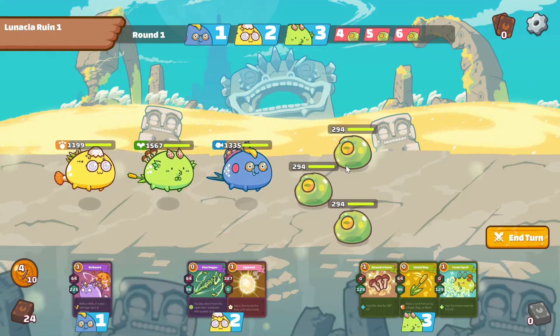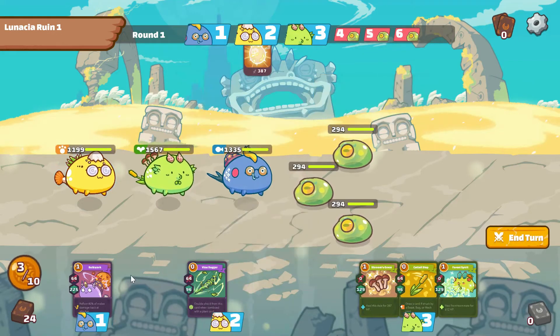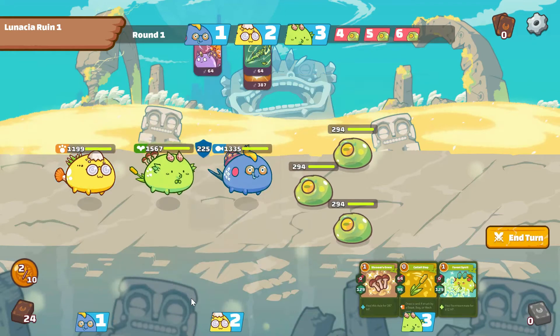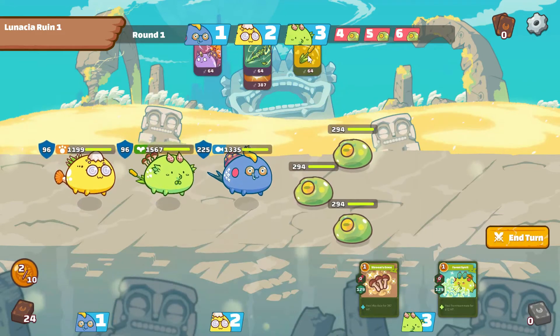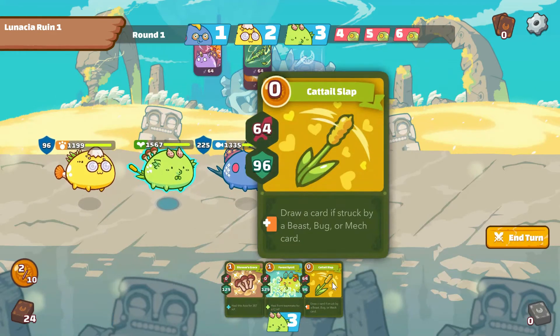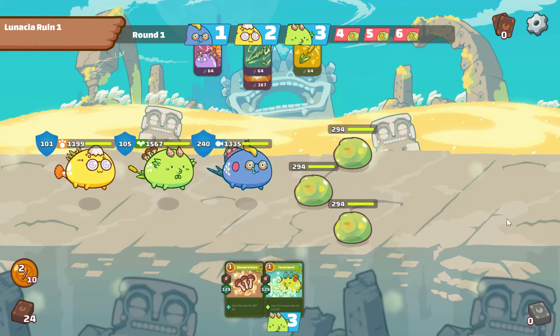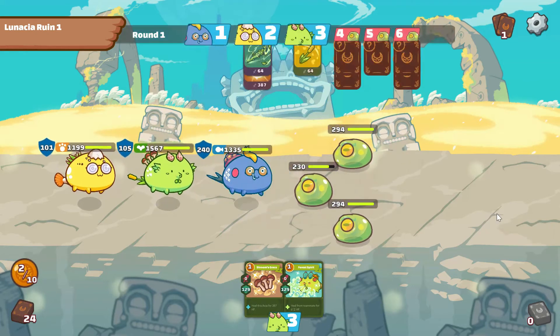Click on Adventure and select which round to start. These three are your Axies and these are the opponents. You have to kill the opponents using your Axie cards. Basically, you have to pick the card which has the higher red number, then confirm, and your Axies will kill the opponents.